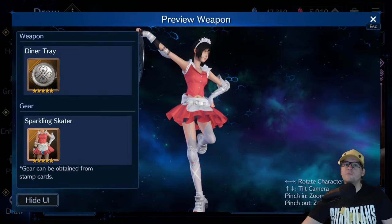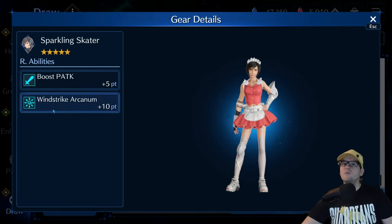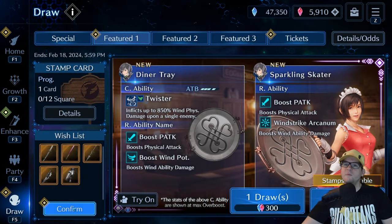Let's go ahead and take a look at Sparkling Skater here - that's what they call it, Sparkling Skater. Boost physical attack, wind arcanum. This is pretty much standard for any arcanum weapons right now - you either have the magic or you have the physical attack with the element, here for 35%.